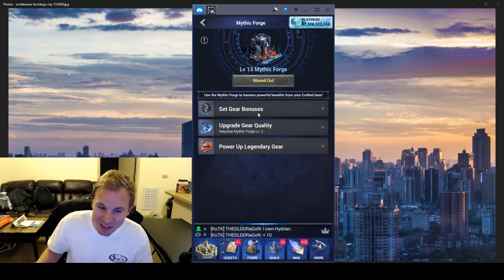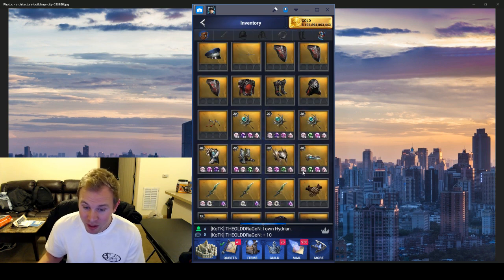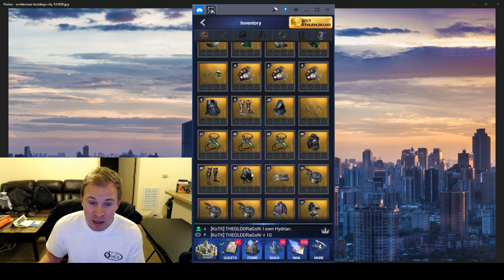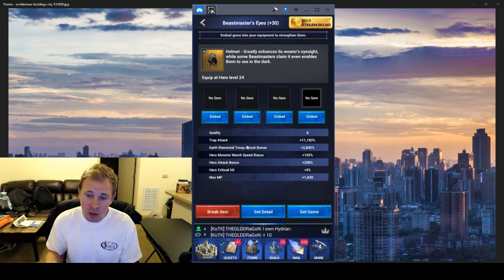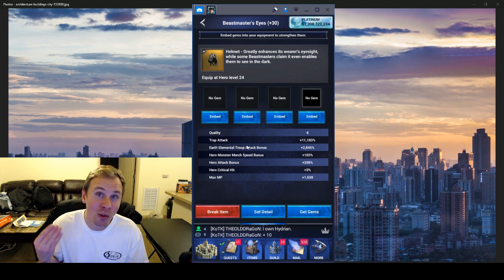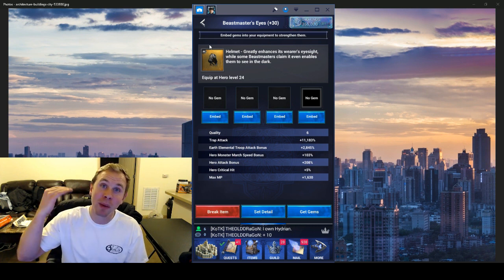Let me show you guys what some of the trap attack looks like on that Beast Master gear powered up. I powered a piece to level 30 just to see — and that's the helmet, over 11,000 trap attack. Another cool thing is it gives you earth elemental troop attack. So if you've got Gladio really powered up, you could pair him with some Beast Master gear and you'd be a crazy good trap account.